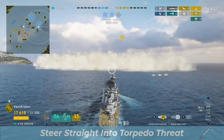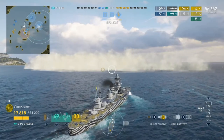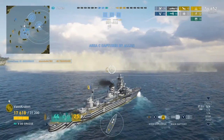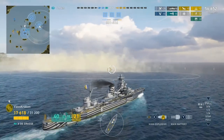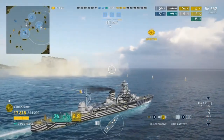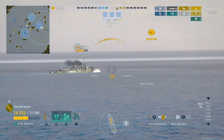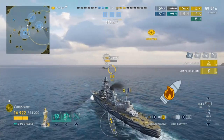A lot of DD players expect cruiser commanders to have shied away at this point and make the mistake of staying put in their smoke. Since the Fubuki is now likely still in his smoke, he can't see us barreling straight into his position and approaching our sonar detection range. By the time we reach step 5, he is belatedly trying to run but it's too late. He has shot all three racks of torps, has feeble guns, and we are well positioned to deliver main battery fire as we push through the smoke, detect the Fubuki, and take him out with HE rounds.